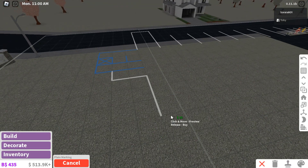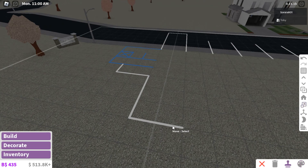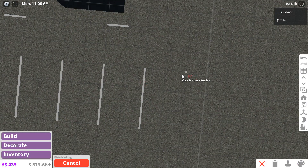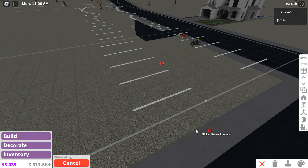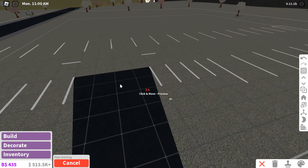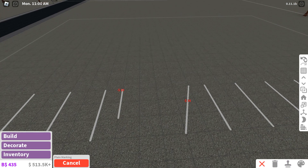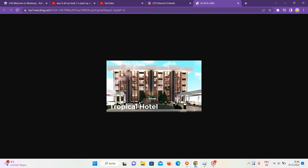Over here we might do another limo park, but probably not. I'm just gonna do this part — it's gonna be quite a tight row, but that's fine. It looks very nice. I forgot that we need an entrance, so we're gonna attach one. That's our entrance. So I'm gonna show you my idea of what the hotel's gonna be.